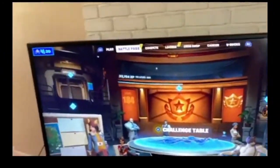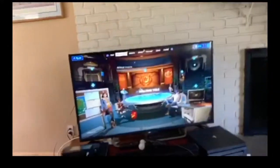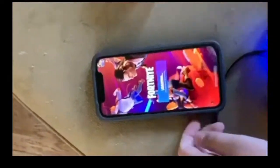First you have to go to the battle pass screen, and then you want to go on your mobile phone. You want to go to your mobile account, same account, press play, press play.